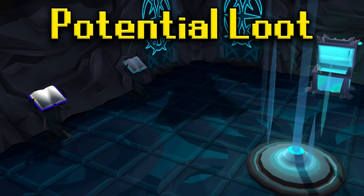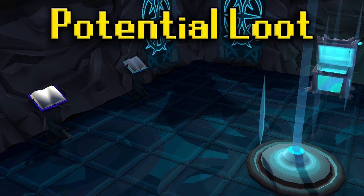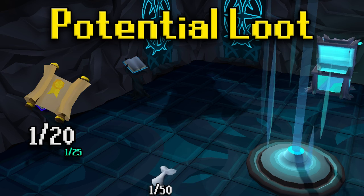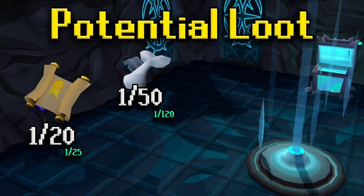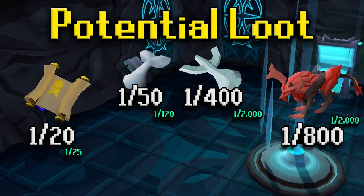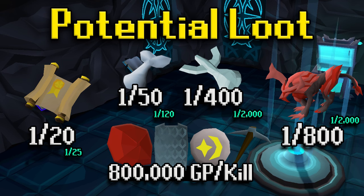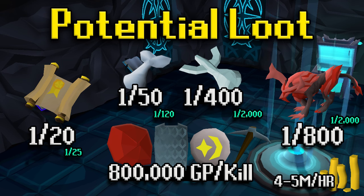Now for the notable loot — I'll talk about it in terms of Corrupted Gauntlet rates, since that's really where you should be doing this. Elite clues are 1 in 20, so very common. Crystal Armor seeds are 1 in 50 and linger between 5 and 10 mil, so that's a very good drop. The enhanced weapon seed is 1 in 400 — the very pricey item you'll be hunting. The pet is 1 in 800. Loot per chest is about 800k, and it only takes 10 to 12 minutes per kill, so you can get about 4 to 4.8 mil per hour. Since you make all your supplies inside, this is pure profit.